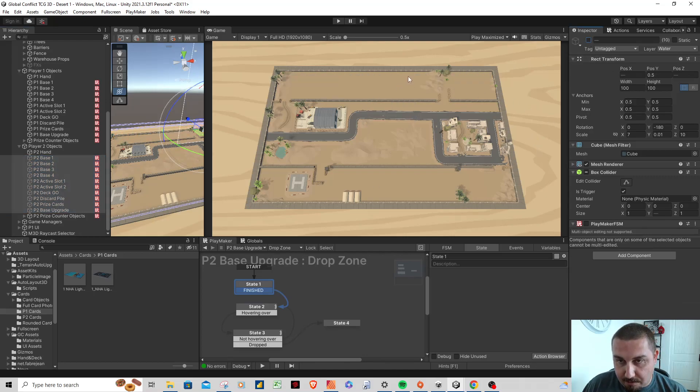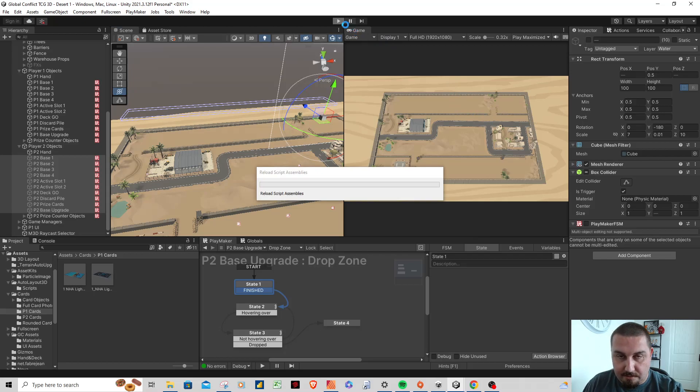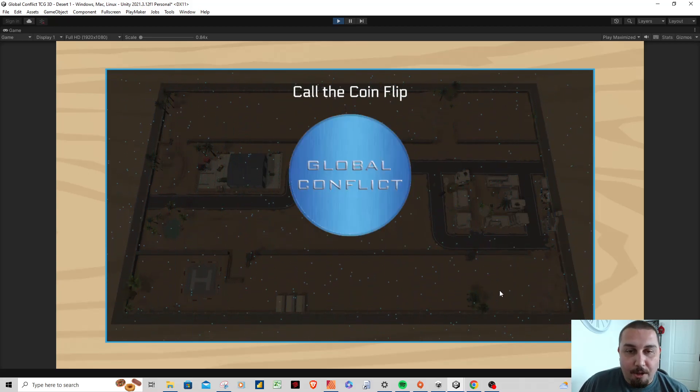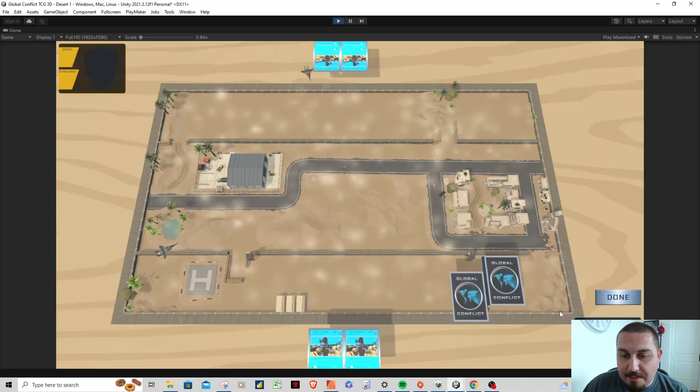Let's go ahead and start the game. I have a little background music — I added an audio manager and kicked the volume down a bit. We get the coin flip — I showed this in the last video. It'll be random regardless of heads or tails. We lost the coin flip, so the computer decides to go first.